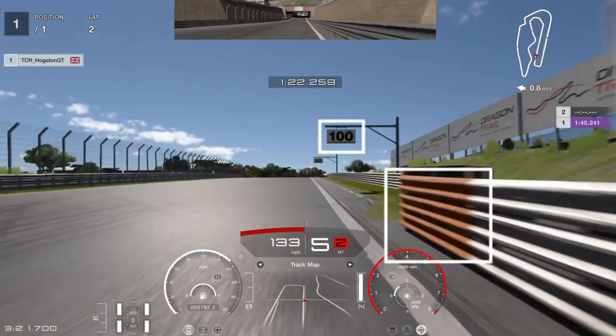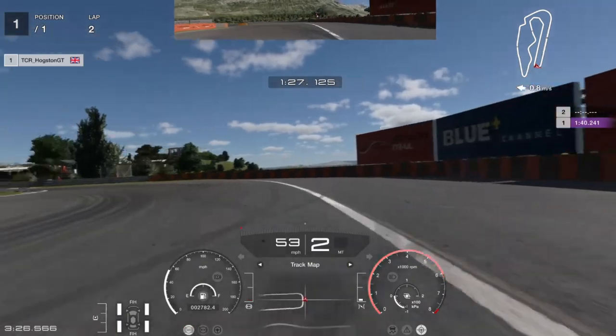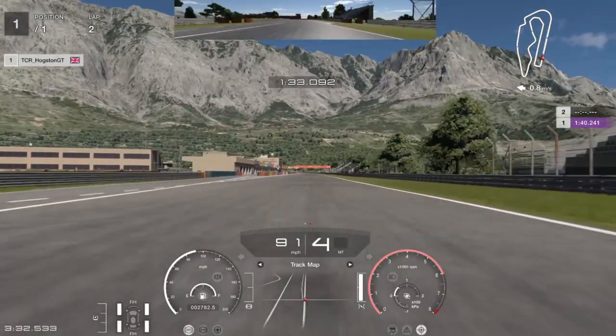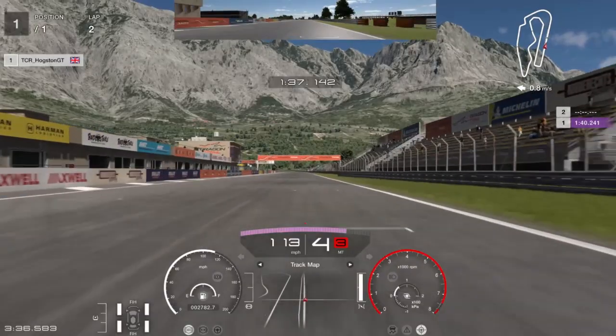Your last braking point is the orange barrier at the end, or the 100-meter board just before it — full braking power down into second gear. Get the car nicely slowed down, get as wide as you can to tuck in, then boot it back out. Don't do what I did and clip the grass a little bit by braking too soon. There you go — that is daily race B for you. Let's crack on and do daily race C.